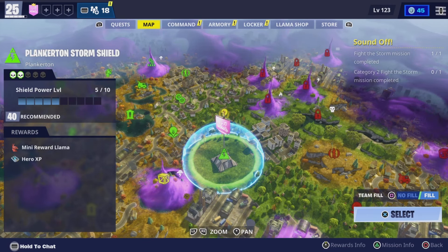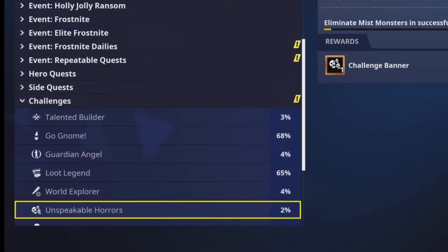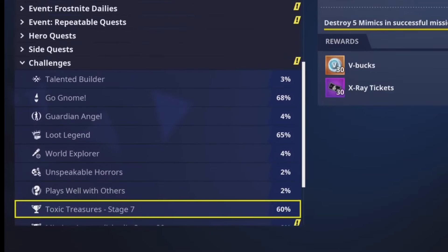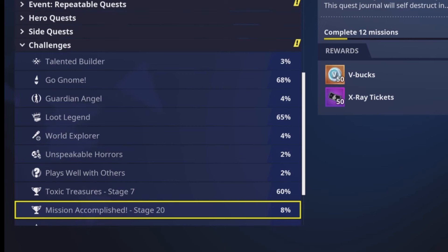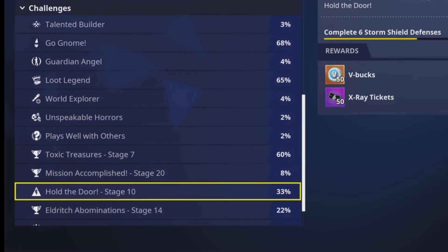Another way to earn V-Bucks is through the challenge quests. Three of these challenge quests can give you V-Bucks, and they have multiple parts, so you can keep earning V-Bucks through things like killing Mist Monsters or killing Mimics. It's a very good way to earn V-Bucks, as you can just play the game while slowly completing each challenge. After finishing all the V-Buck challenges, you'll have another 2600 V-Bucks.